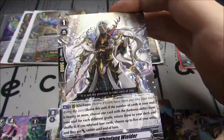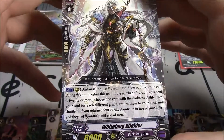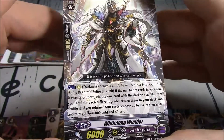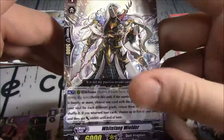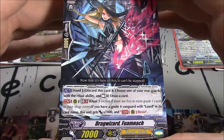White Fang Wielder — Grade 1, 6k, Darkness. Retire this unit. The number of cards in your soul is 20 or more — holy. Yeah, this is a use of the possible though. Choose one card with a Darkness ability from your soul for each different grade, return them to your deck and shuffle it. If you return four cards, choose five of your units and they get plus 6k until end of turn. Not bad, but not super useful. Drag Wizard Fall Munch.